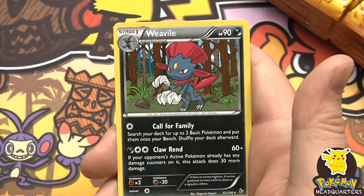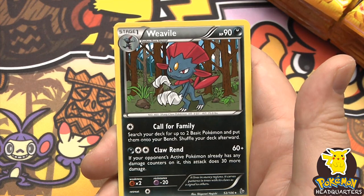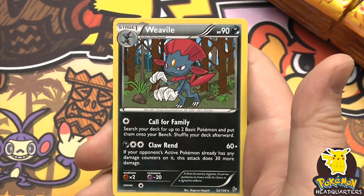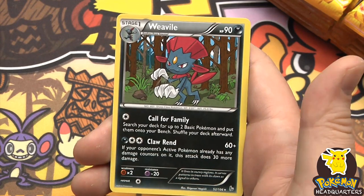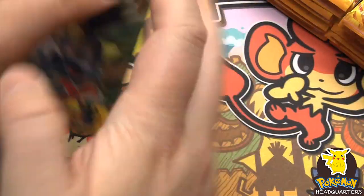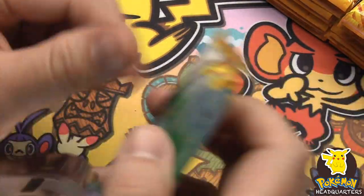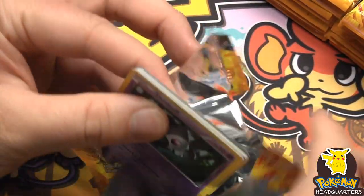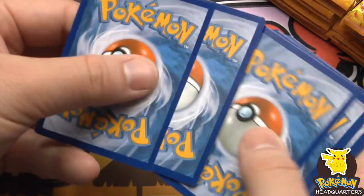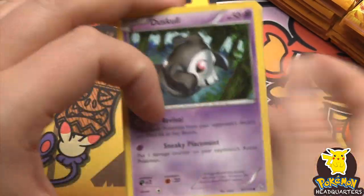Rare: Weavile, 90 hit points with Call for Family and Claw Rend - 60 plus damage, and if your opponent's active Pokemon already has any damage counters on it, this attack does 30 more. Yikes! So as long as it's not the first attack, you're dealing 90 - that's no joke.